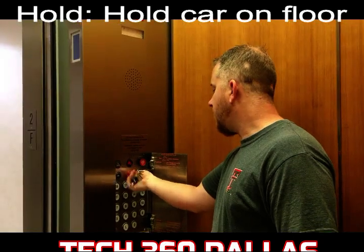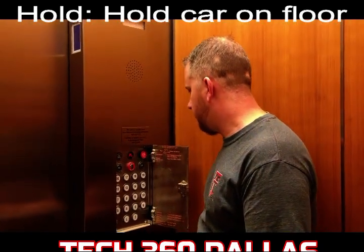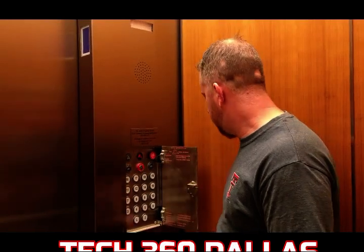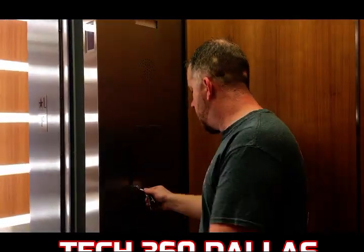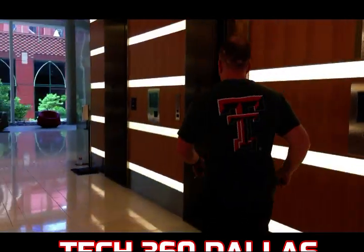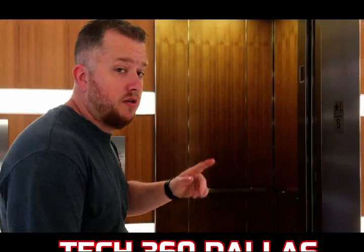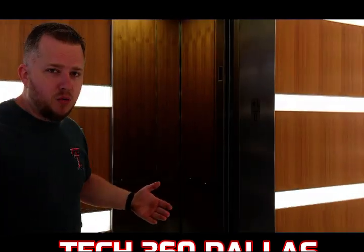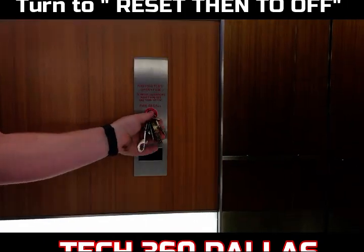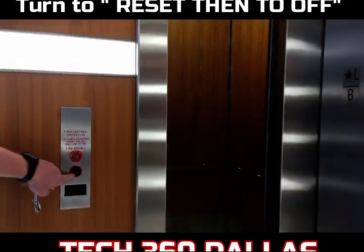When they're done, they can go back in, put it on off, and go back down to the lower level. Close back up, and when you're done with that, you come back out, go to your panel, and basically take everything out of fire mode to get everything back up and running. This car's still sitting here because everything's still on fire mode. Take everything back out of fire mode and put everything back in normal operations. Put your key in while it's still on, turn the key counterclockwise back over to reset, hit reset, then off. The light goes out and elevators go back to normal function.